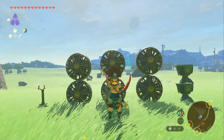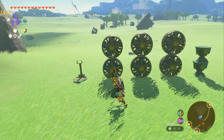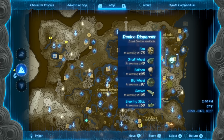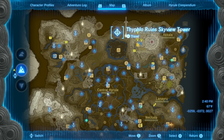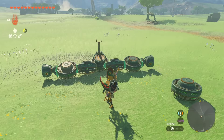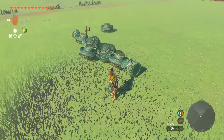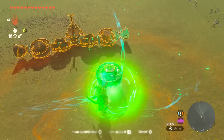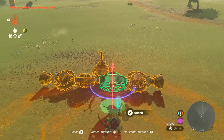Now let's get into some Zonai builds. We're starting with my favorite glider, which you can customize as much as you want. To build it, you're going to need a steering stick, six fans, and at least two construction heads. You can get the fans and steering sticks over in Tarrytown. For a construction head, launch from Tyflo Ruin Skyview Tower and fly to Bravery Island. You put a steering stick on top of a fan, then push up once on the D-pad to give it a nice rotation for forward thrust.